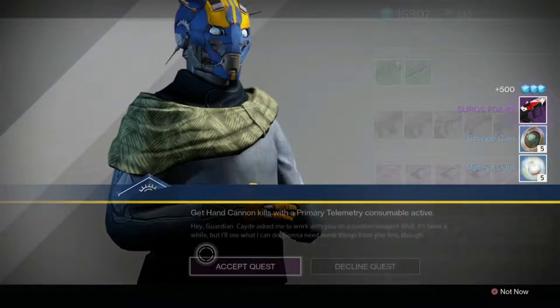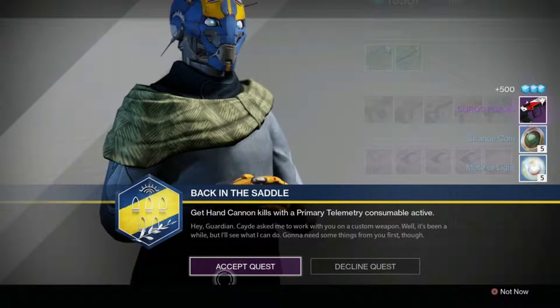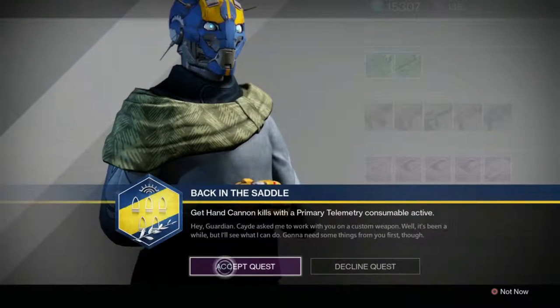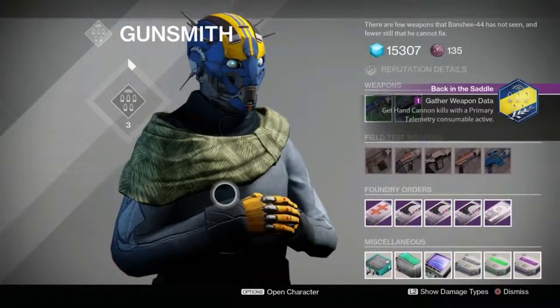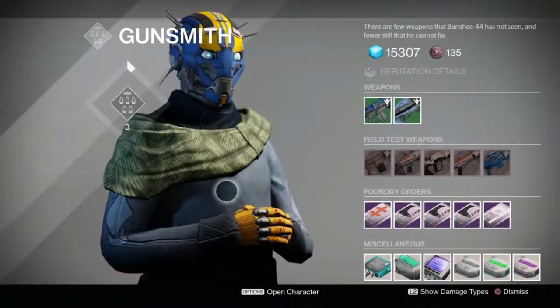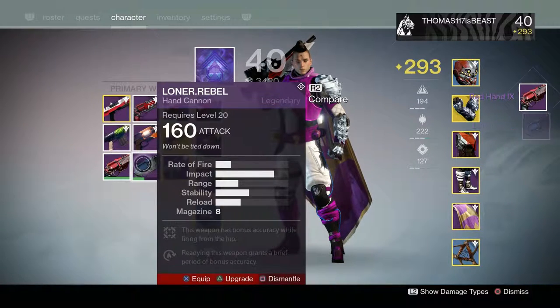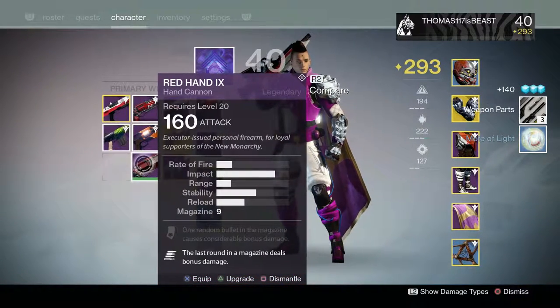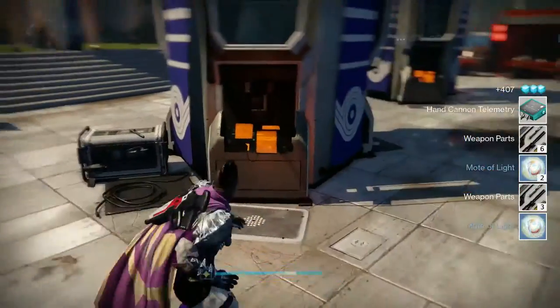So what you have to do first is get your gunsmith to rank 3, and once you do that he's going to give you this quest called Back in the Saddle. The first step is that you have to get hand cannon kills with a primary telemetry consumable active. You can buy them from the gunsmith or just dismantle hand cannons and you'll get it from that.